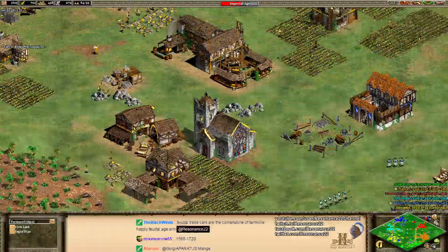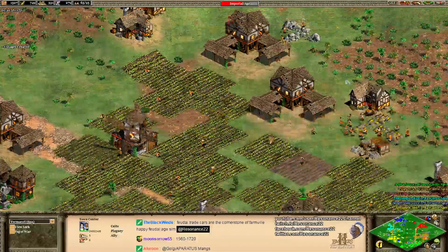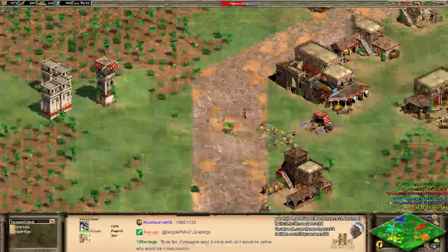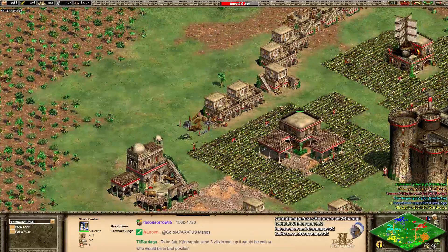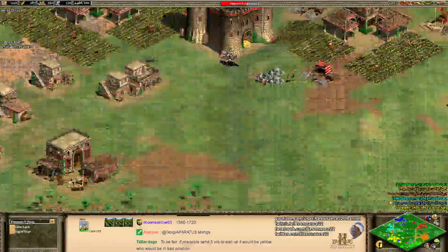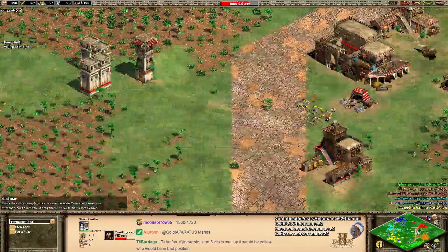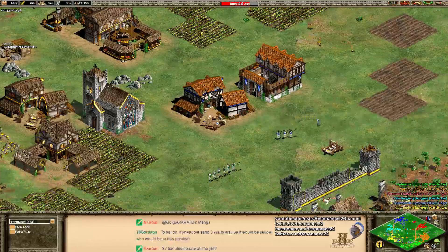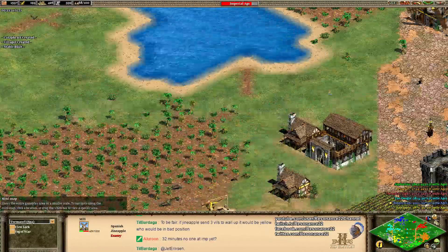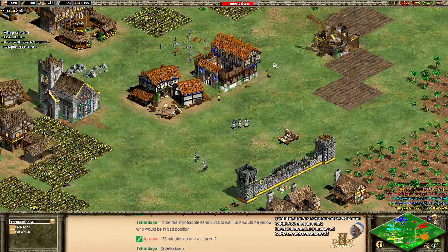A common mistake new players make when full booming is stockpiling way too much gold and stone in the early game. Really what you care about is wood and food — food to advance to the ages, and wood to build tons of town centers. If you are full booming, I like to see four total town centers including your starting one. I would generally recommend rallying your villagers from town centers onto like an adjacent forest and then reassigning them.